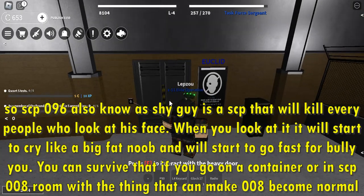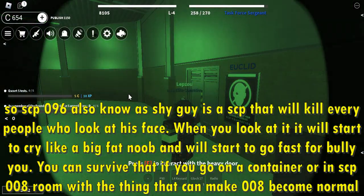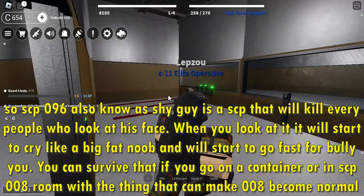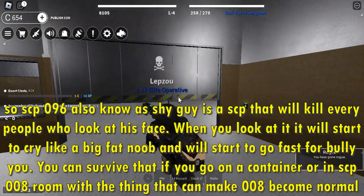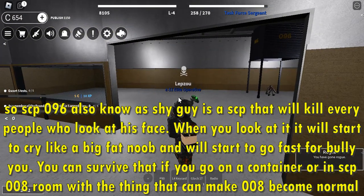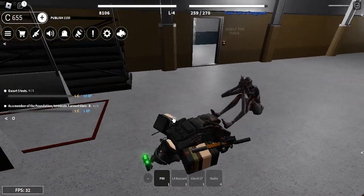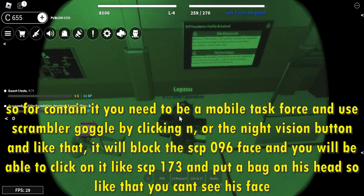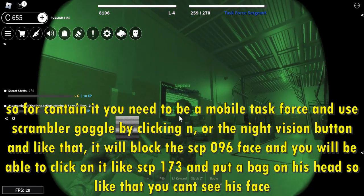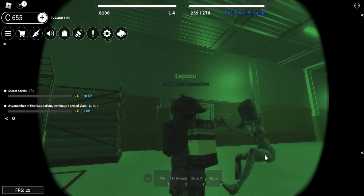SCP-096, also known as Shy Guy, is an SCP that will kill everyone who looks at his face. When you look at it, it will start to cry and quickly come after you to attack you. You can survive if you go on a container or an SCP-008 room. To contain it you need to be a mobile task force and use scrambler goggles by clicking N or the night vision button — that will block SCP-096's face so you can click on it and put a bag on his head so you can't see his face. Easy contain.